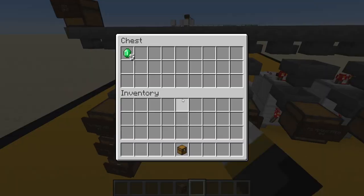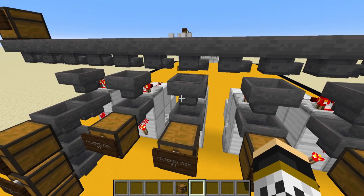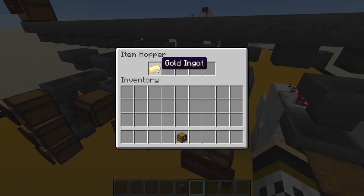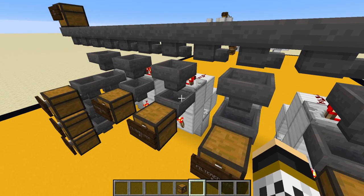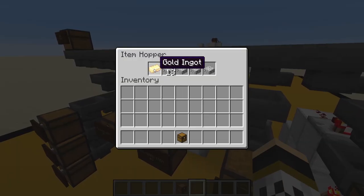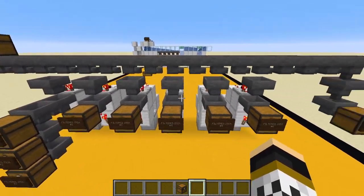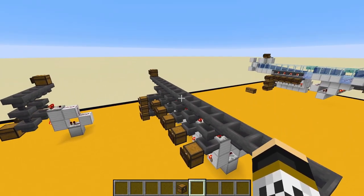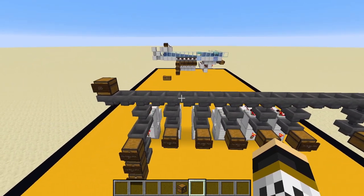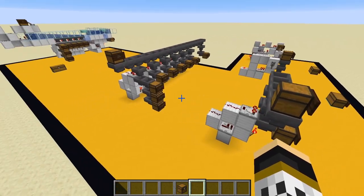Each chest corresponds to the item being filtered - so gold here corresponds to the gold filter. You will get one item stuck in the filter hopper each time, which you can remove or leave. If you leave it, the next item of that type will also briefly get stuck there before passing through. Even counting that, you only need two items compared to the 41 required for System 1B. Anything that doesn't get filtered comes through to the end. The system is reasonably hopper-intensive, but if you have an iron farm that may not be a problem.